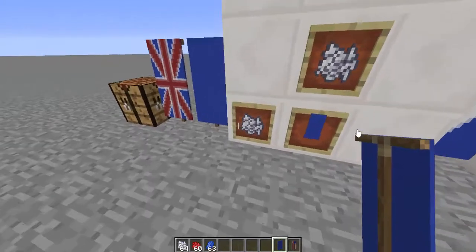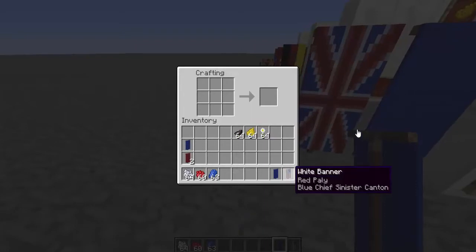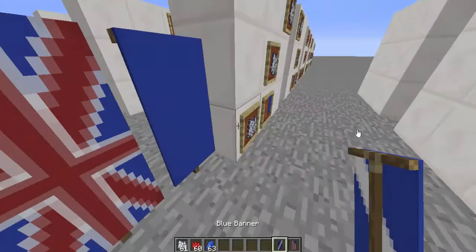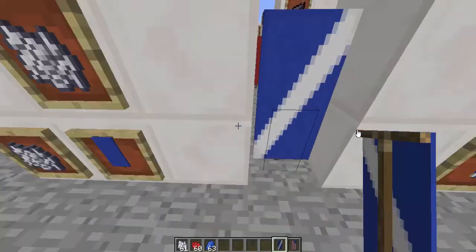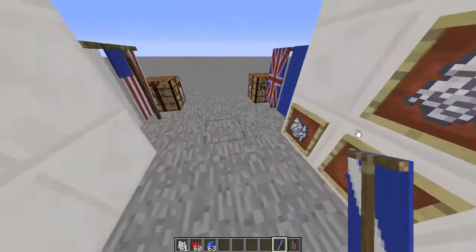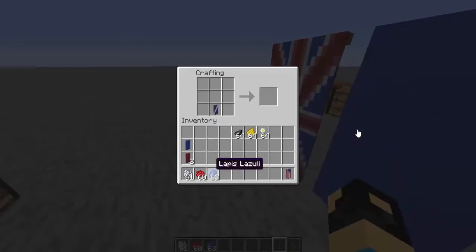You need to do a line of Bone Meal in a cross shape, and then the Banner at the bottom — just like this. Then you're going to do the same thing the other way, so it kind of looks like you've got an X, which is exactly what we want.